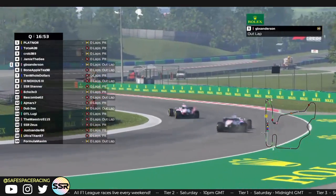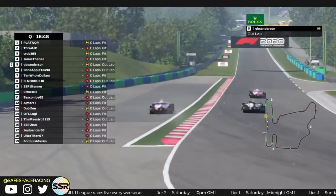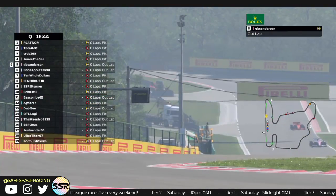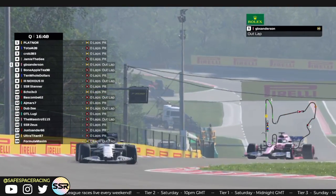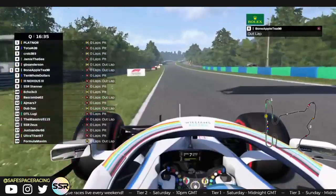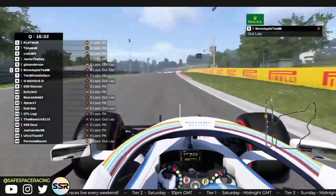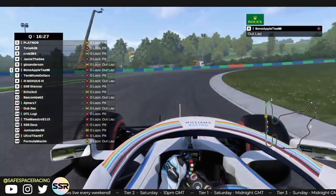Hello ladies and gentlemen, welcome to this week's Dream Round 13 around the Hungaroring for Tier 2. We're on this beautiful little 16-corner circuit and underway is short qualifying. They're on outlaps right now, or they're in the pits looking at the weather and getting their setups ready. So far we see a few guys on track in a little train right now. Hopefully they can find some gaps for each other.